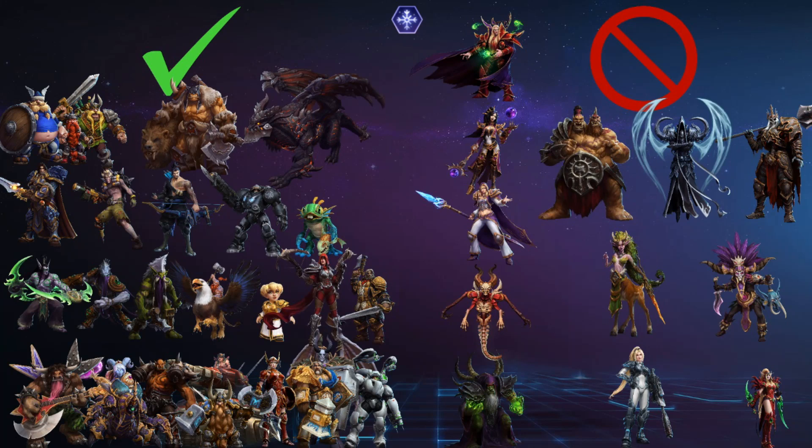If a hero has frequent poke, like Junkrat, Hanzo, or Raynor, they can interrupt the shield accumulation. Whenever you receive damage, just like Muradin's healing, you will have to wait 4 seconds before you start accumulating a shield again. So if you can poke frequently, you can keep the shields from accumulating. Murky has low health, but he's going to have more health. And that goes the same for our dive characters like Illidan and Zeratul. What about Zul'jin? Hanging out at low health but now can get a passive shield.